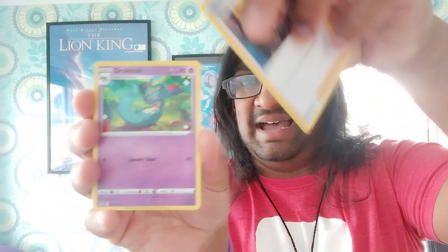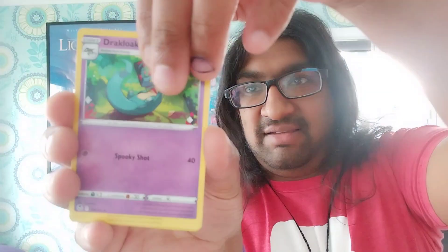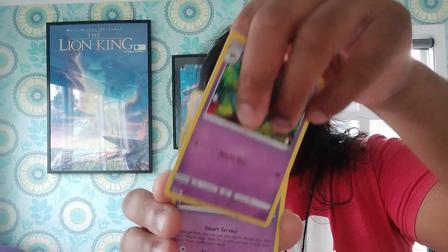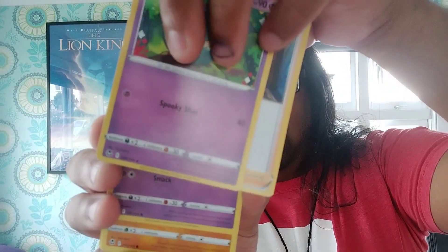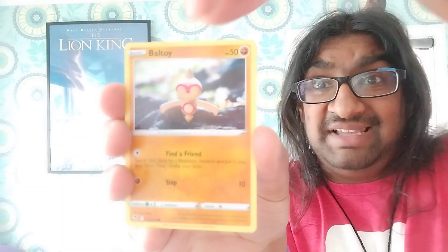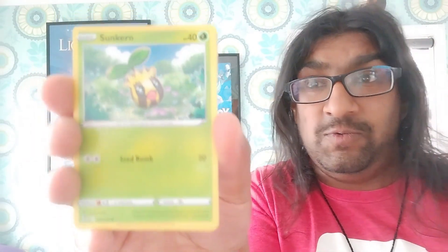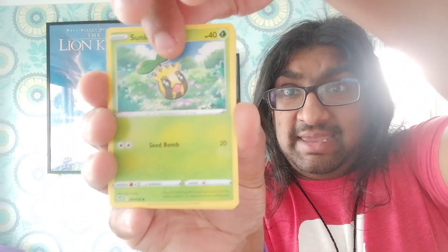Alright, sweet. The next card — three, two, one — it is a Dracloak, or Dracloak, no idea how to pronounce the cards but we will find out. We've got that, and oh, we have got an Indeedee — no idea how to pronounce that one either. The next card is a Ball Toy — very cool, very nice. And we've got a Sunkern, very cool.